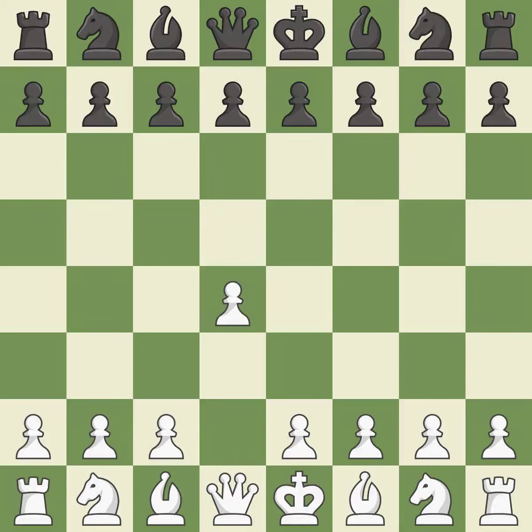Opening with the Queen's Pawn. The Indian game begins by controlling the important E4 square with the knight rather than a pawn. By taking control of the crucial D5 square and creating a space on which the knight can move to C3 without obstructing the C-pawn, move C4 helps to create a strong center.